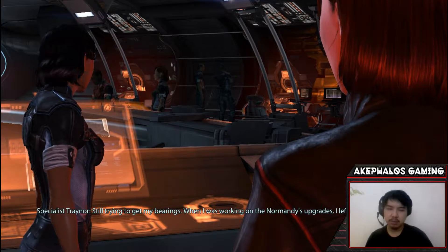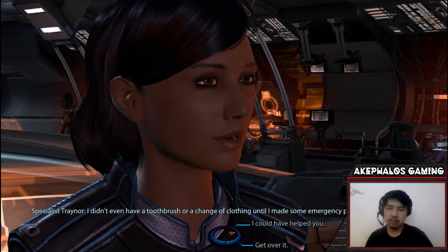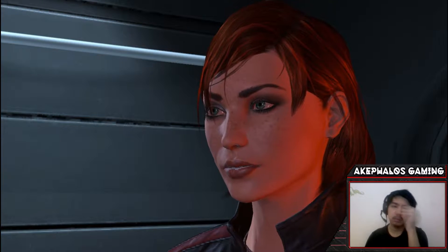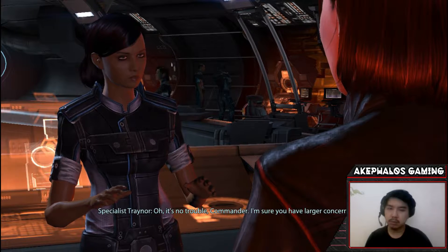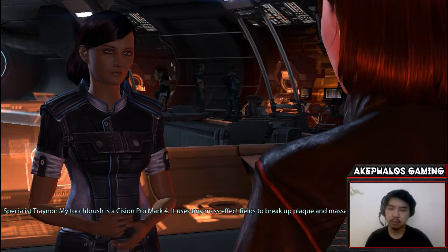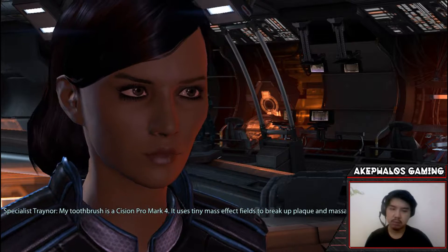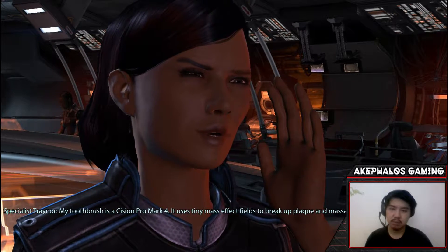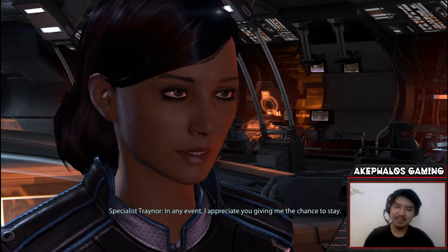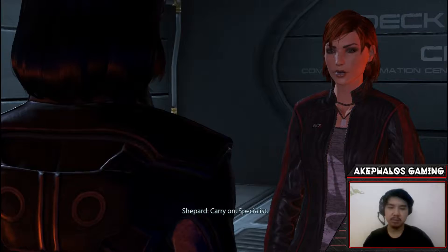Commander, come to check on your new recruit — just wanted to see how you were doing. Still trying to get my bearings. When I was working on the Normandy's upgrades I left at the end of the day without a toothbrush or a change of clothing, until I made some emergency purchases on the Citadel. Next time you need something just ask — you're not alone here. Oh, it's no trouble Commander. My toothbrush is a Scission Pro Mark Four, it uses tiny mass effect fields to break up plaque and massage the gums — it costs six thousand credits. Okay, you're on your own with that. In any event, I appreciate you giving me the chance to stay. Carry on, Specialist.